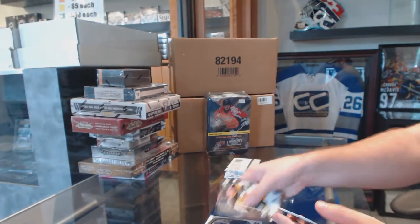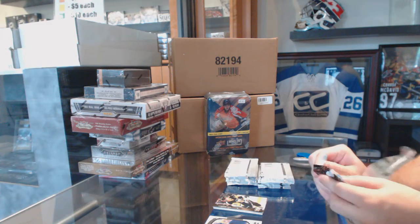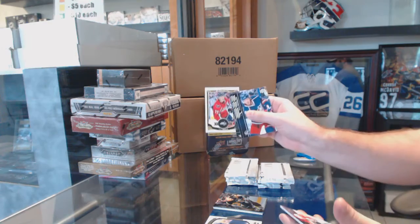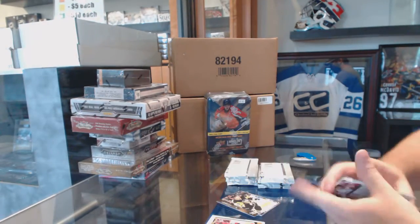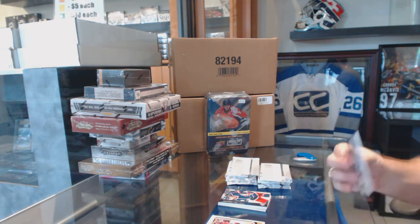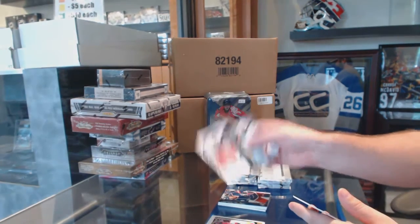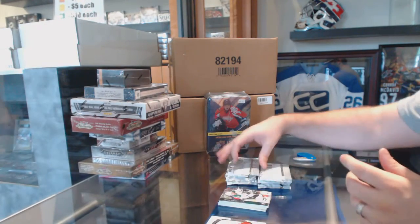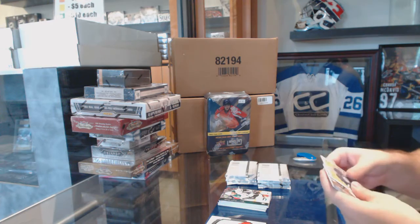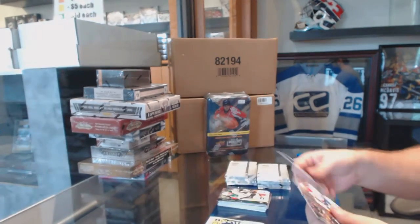Jake Vertanen portraits for the Vancouver Canucks. A peachy update of TJ Oshie for the Washington Capitals. Artemi Panarin portraits rookie for the Chicago Blackhawks — they have like two cards in there. Connor Hellebuyck retro rookie for the Winnipeg Jets.